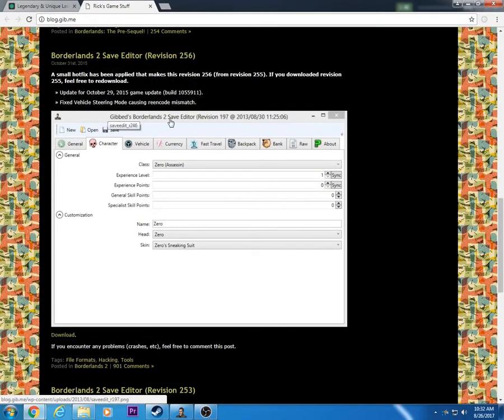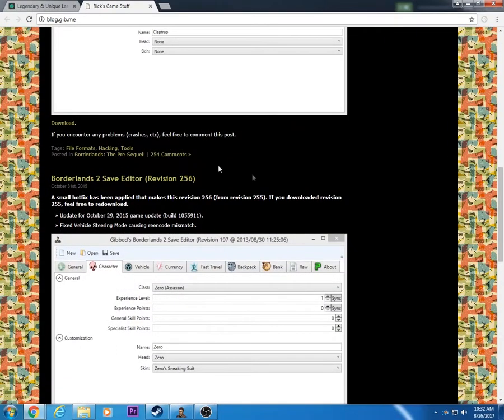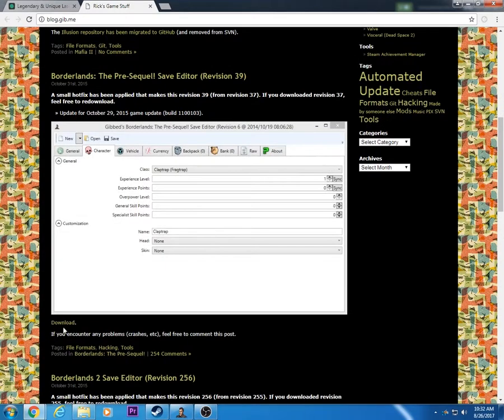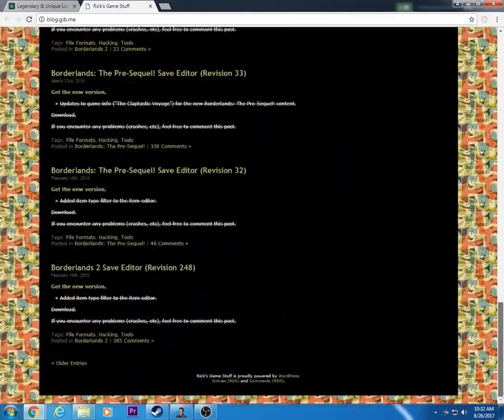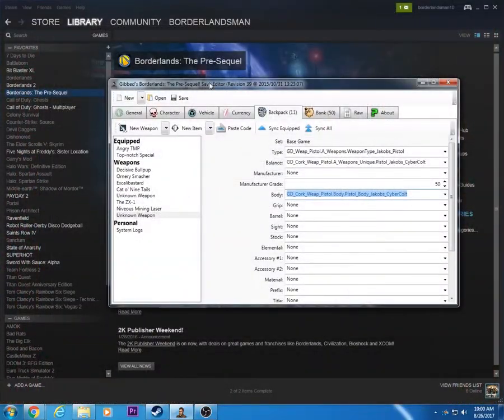That's the Borderlands 2 save editor — you don't want to do that one. This is the Borderlands Pre-Sequel editor, so make sure you do that one, because they look exactly the same. Only one will work on the Pre-Sequel, one has all the characters for Pre-Sequel, and one has Borderlands 2.